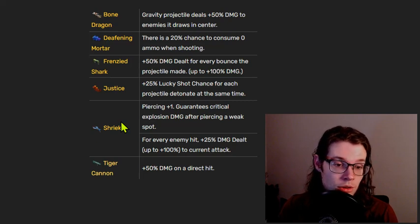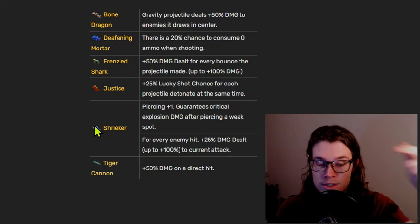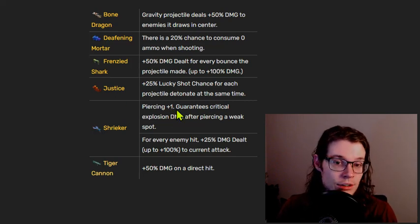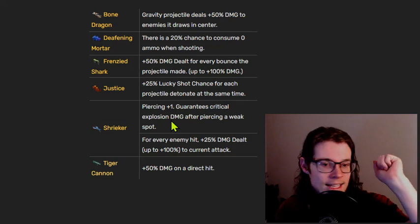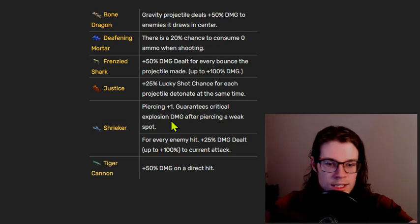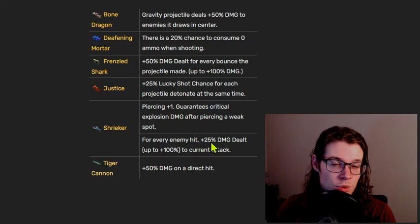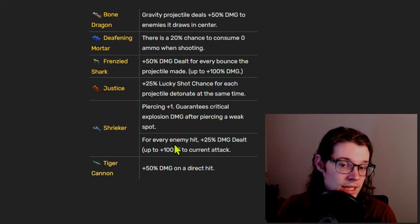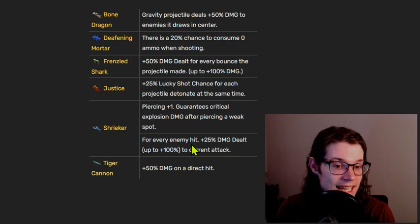Shrieker has two very powerful inscriptions, and it's no wonder it's the second best launcher since it has the ability to crit and actually good exclusives. The piercing plus one and guaranteed critical explosion after piercing is pretty strong — basically, if it pierces through something and hits a body shot or wall, it will do critical damage. The other inscription is probably the better one: for every enemy hit, plus 25% damage dealt up to 100% to the current attack — that is a multiplicative damage increase. When it says for every enemy hit, it means you have to hit four unique enemies for this to work.